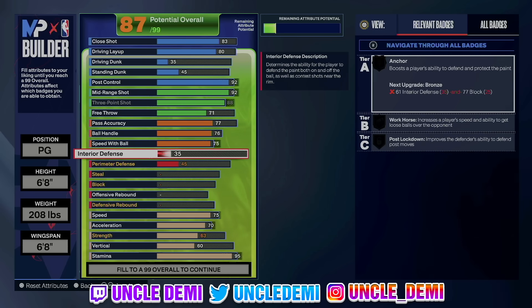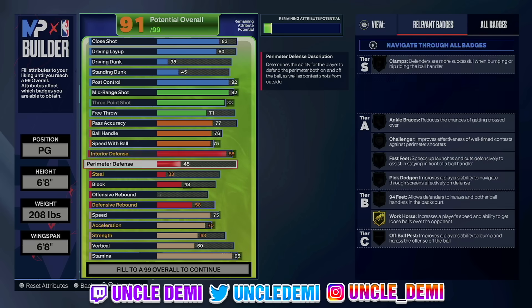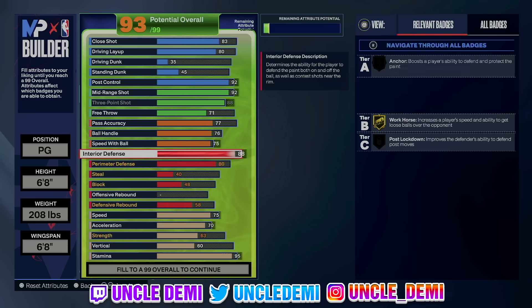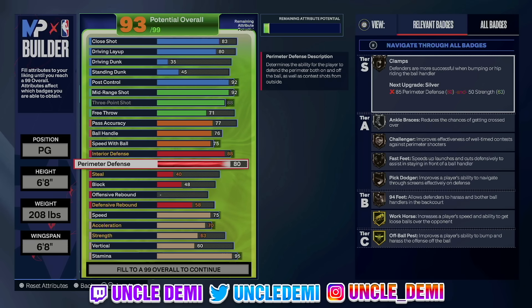Look how crazy this defense is. You got to go 88 on the interior defense and you can't go no lower than that. I think this is why we haven't been able to make it before — you had to go 88 on interior. The whole time I was thinking two-way I was going perimeter, but I wasn't getting the name. Then I flipped it and got the name. You can't go higher than 80 on your perimeter defense. So it's kind of backwards — 80 perimeter defense, 88 interior. That's why you probably play this build at center.